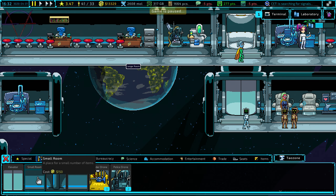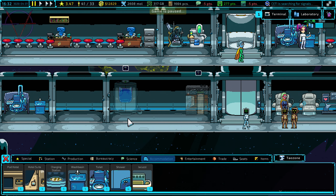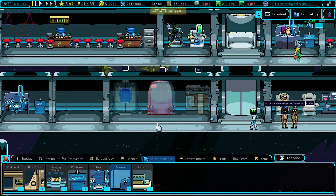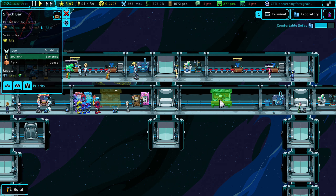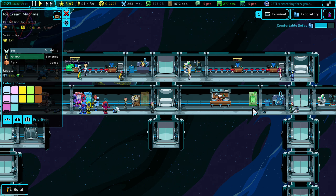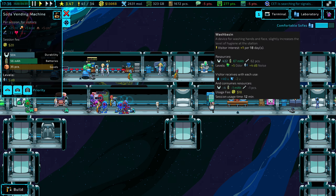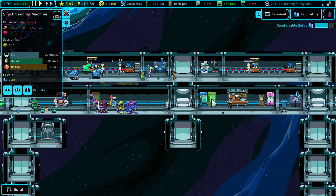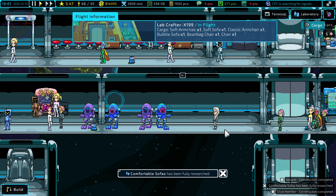Build a small room and medium room: sauna, cryo chamber, shower, and jacuzzi with an advertising banner. Snack bar — move it right here, vending machines move. We need more goods so I gotta build another factory. Water cooler move. Comfortable sofas researched!